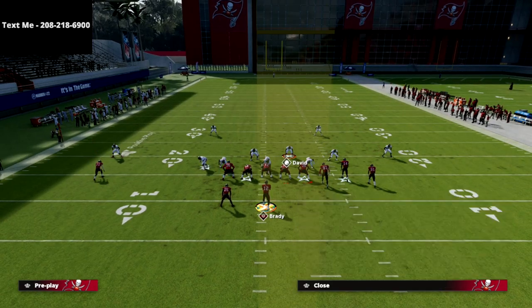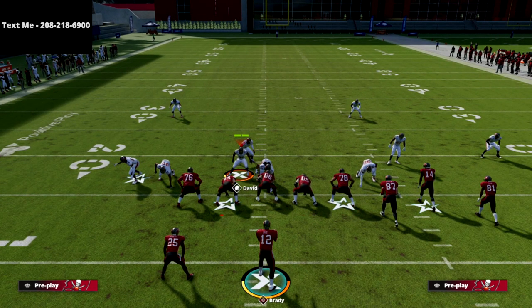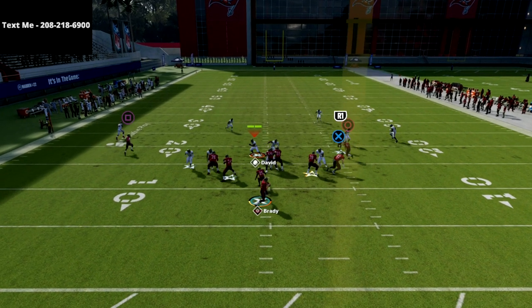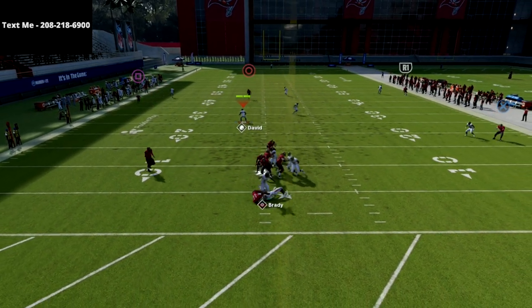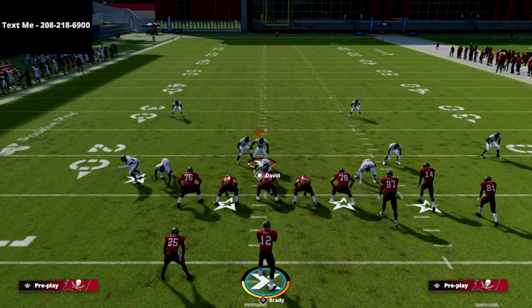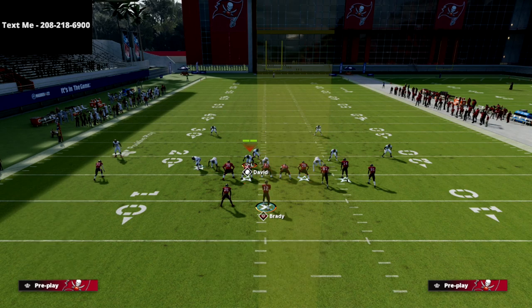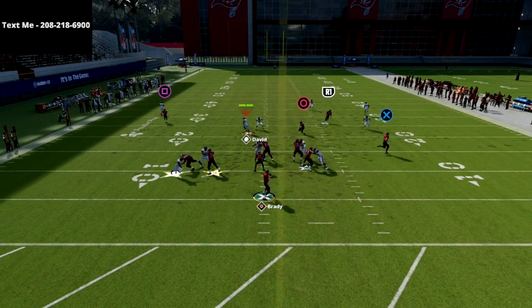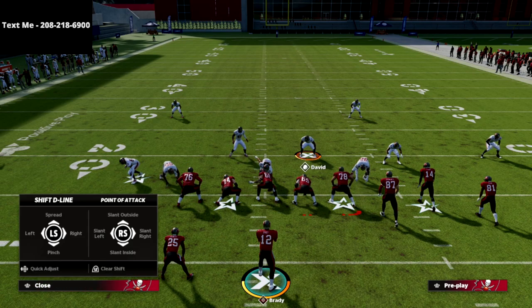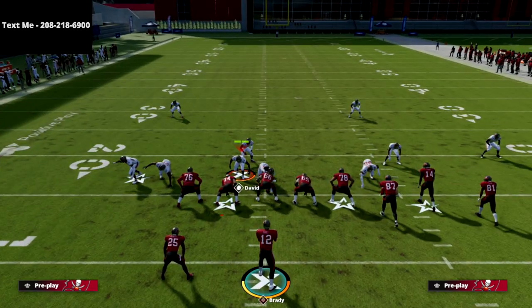When your opponent goes to block a running back, your job with your user is just to wiggle him left and right to try to trigger the guard — that's all you're trying to do. You don't actually want to run downhill this year; you want to do a little wiggle, a little stutter step. What typically happens is because the looping pressure is coming through the A-gap, the running back will almost every single time go after that looping pressure, which allows your edge to come free. You'll often get an instant shed animation.